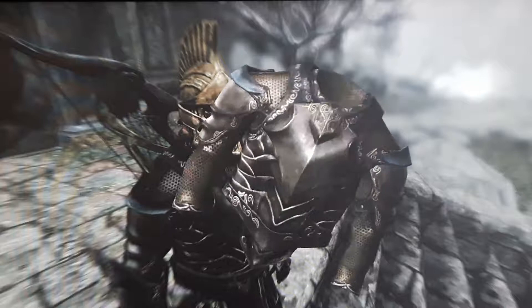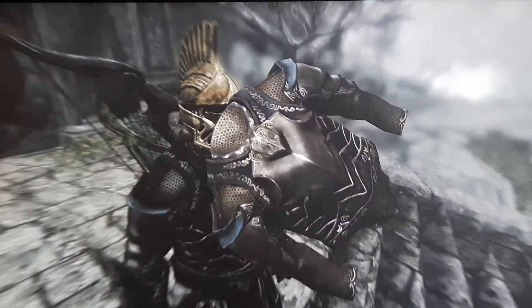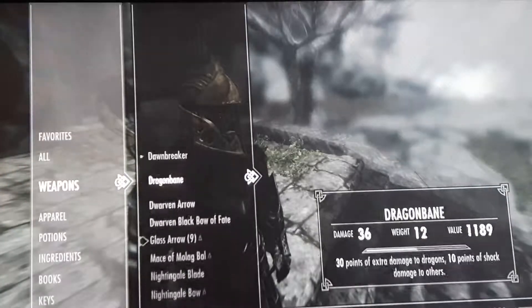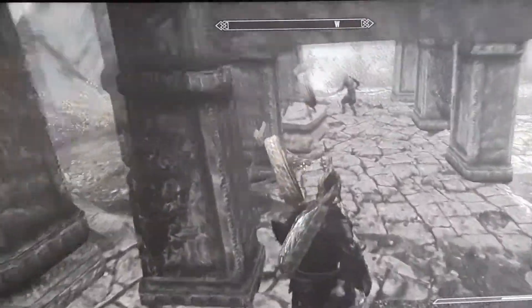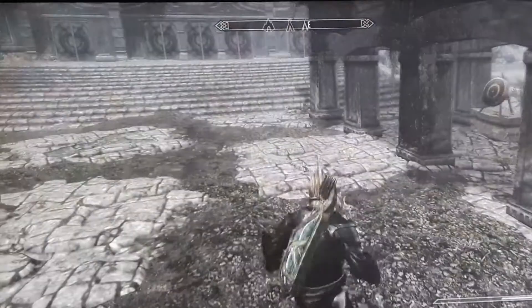It does look quite like normal Ebony armour but it isn't, because it doesn't have the shoulder guards on it. Its ability is it makes me move quieter and people that get too close to me get poisoned. I also have an Ebony Shield of Eminent Blocking, and the weapon I'm using at the moment is the Mace of Molag Bal. This can be obtained in Markarth, in the Abandoned House — you will need to talk to one of the named Vigilants of Stendarr and then you will be allowed to get this weapon.